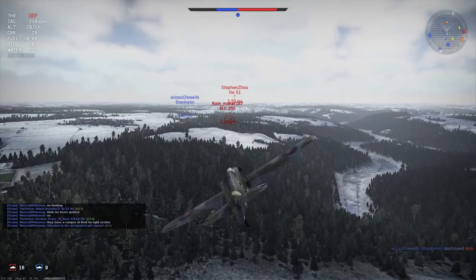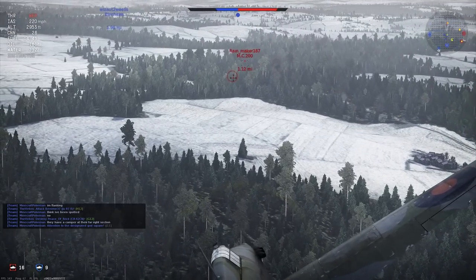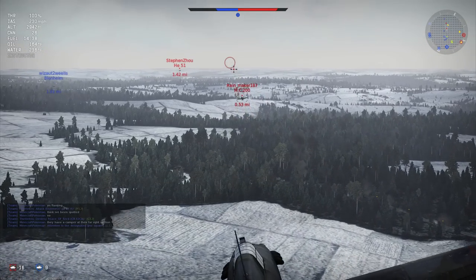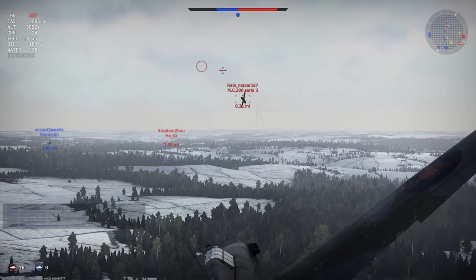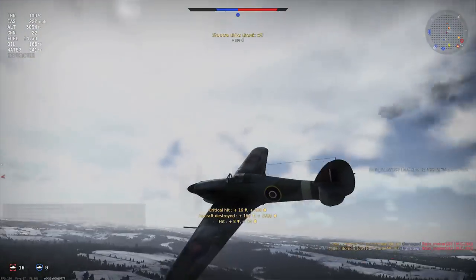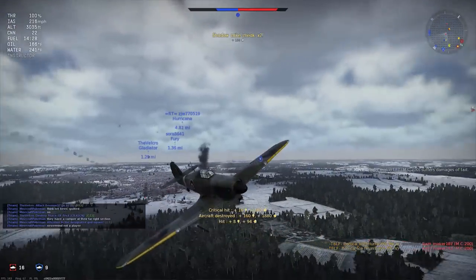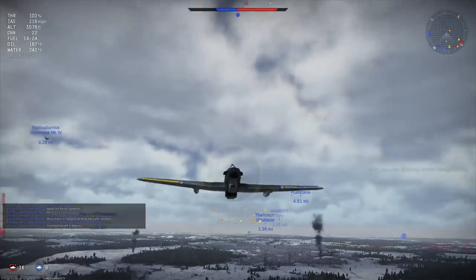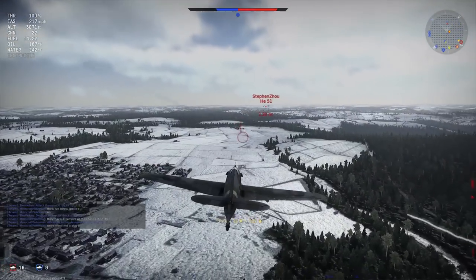Trying to see where that guy went. There's an MC-200 over there — maybe this is the one we can destroy. Oh yes, that's a mistake, climbing straight up in front of my guns. I'll get you now. There we go. And then there's a poor little HE-51 over there — that looks like the only target I see. I'm sorry, this poor little biplane.